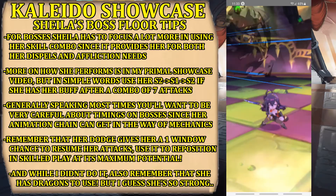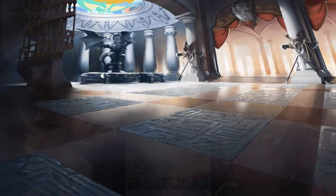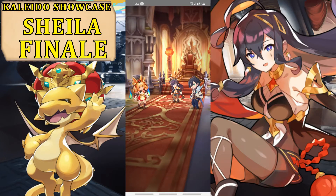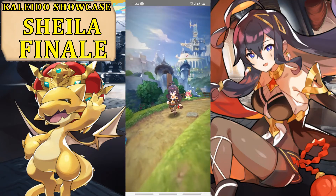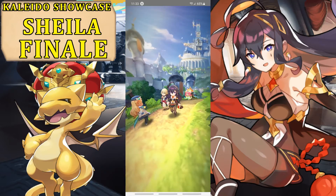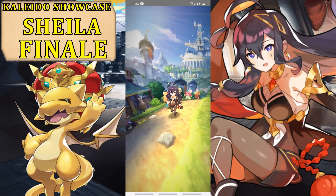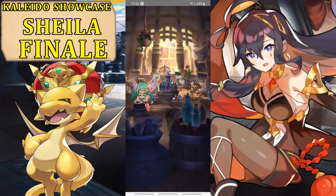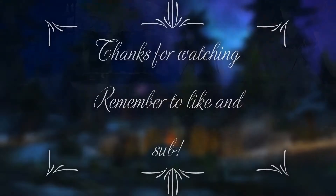This is another showcase — probably the shortest Kaleido showcase we've done, but with good reason as you saw, because this character is quite insane. Hopefully you have already seen my standard showcase for Shilla — if not, go check it out. Thank you very much for watching, remember to give a like and a sub and remember to roll for Shilla, though by the time this video comes out the gacha may have already ended. If you do have a chance, make sure to save up for her in the future because she is very, very fun. Remember to tune in to the next Dragalia Lost video. This has been Hunter Lodge and for today I'm out — bye, my friends!